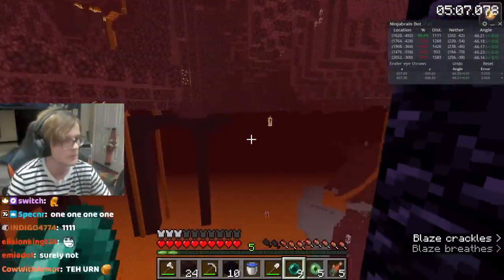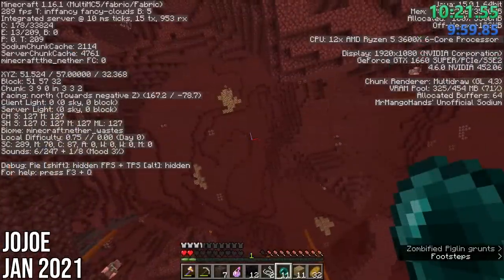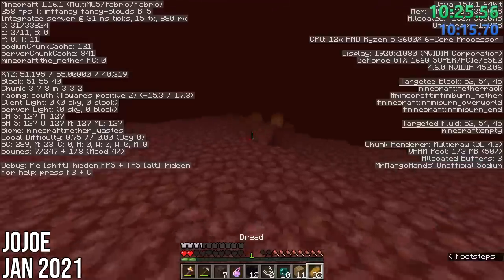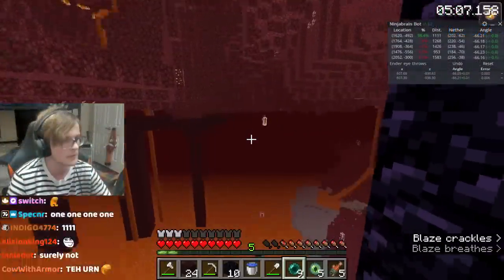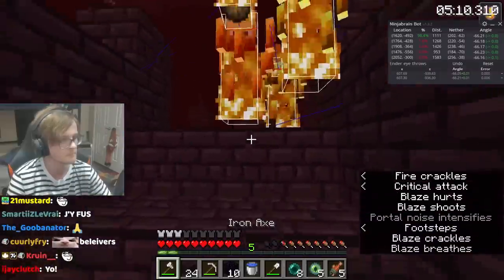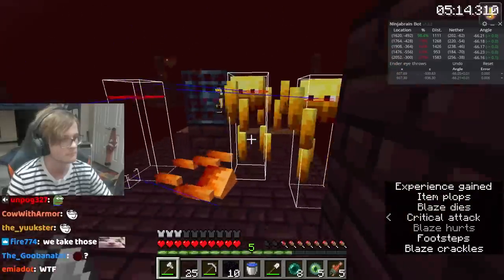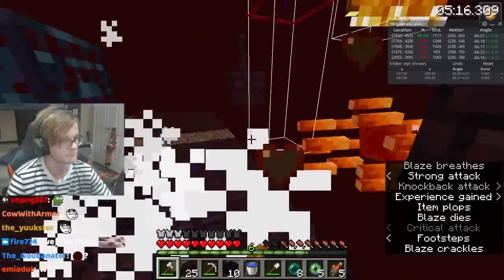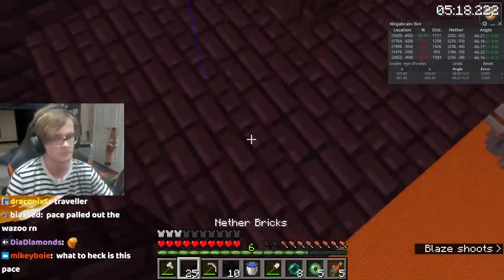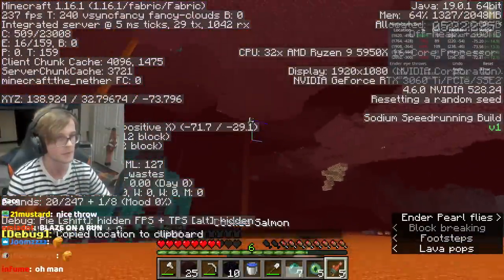With the stronghold position ascertained, he heads back to the nether to get the final blaze rods he'll need to create Eyes of Ender for the end portal. Before finishing this section, he does a really cool technique called pearl hanging. Pearl hanging has been known about for a while, but within the last couple of years has become more and more implemented. First, he throws a pearl in the direction he needs to travel. Then, while the pearl is in mid-air, he changes the render distance down to two chunks. This unloads the pearl, leaving it suspended indefinitely until it's loaded again. Once six blaze rods have been collected, he increases the render distance again, which loads the pearl, allowing it to continue on its path.